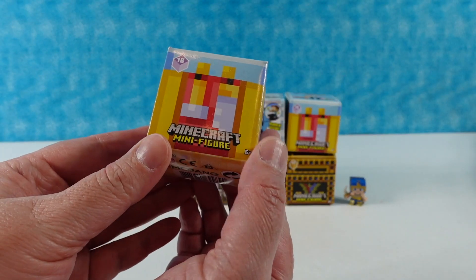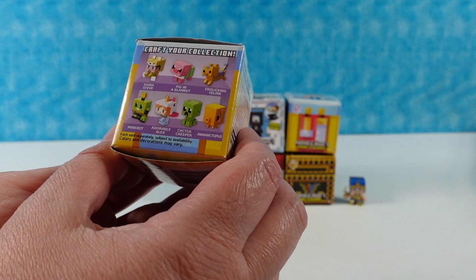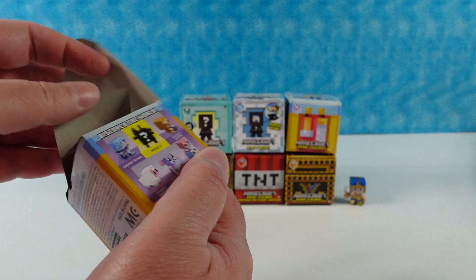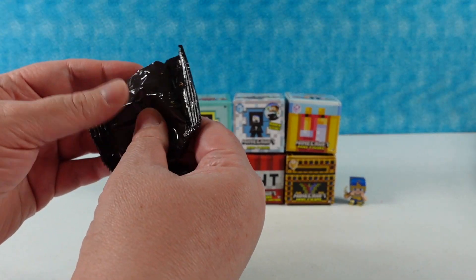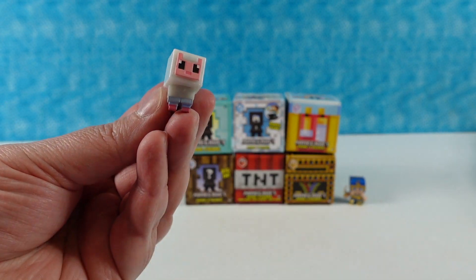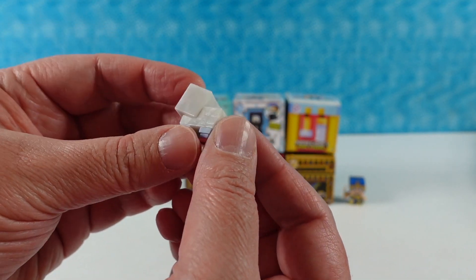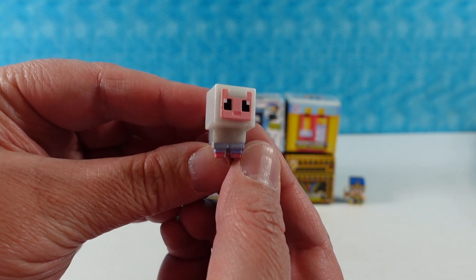I am going to open up the cute series, series 18. I think I want to get the frolicking feline in honor of Jack — he's not frolicking right now, he frolicked earlier. Oh, I have the little sheep! This is the fluffy sheep. It's so fluffy — it's kind of like a pearly look, a pearlescent sheep.